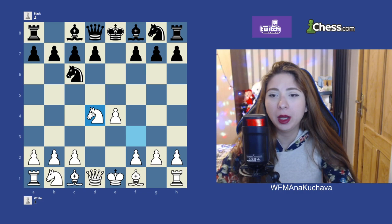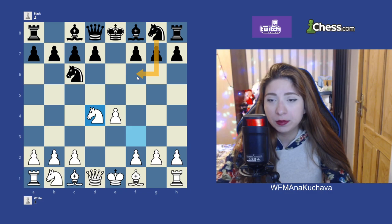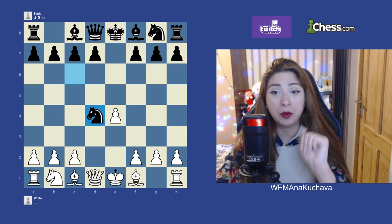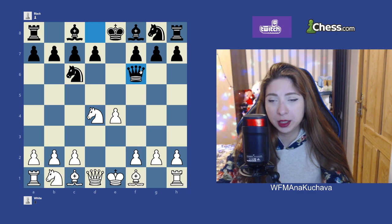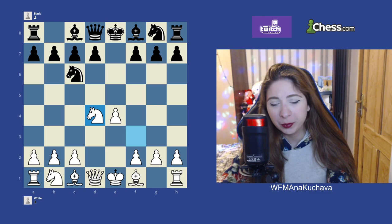After Black takes on d4 and we take back, Black has a couple of options. The best move for Black is Bc5. There is also Nf6, a developing move. Nxd4 is also a move a lot of people play, but it's not good and I will explain why. And there is also the Qf6 move, which is interesting. And the d5 move. So let's cover as much as we can in one video.